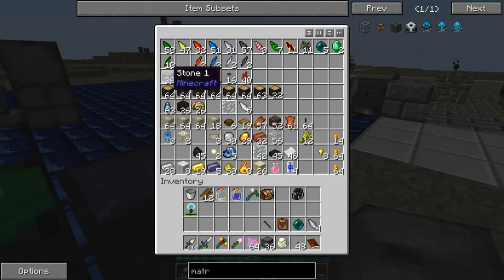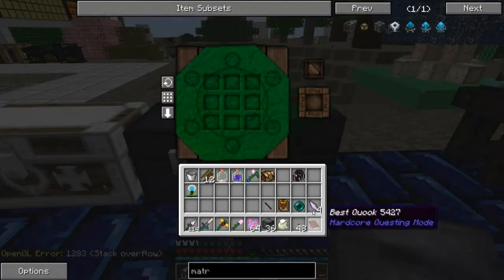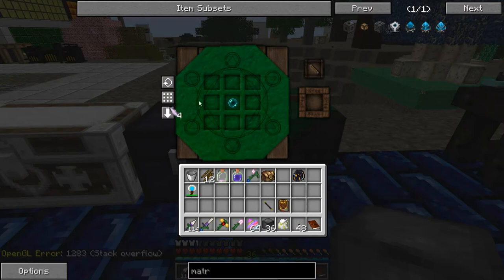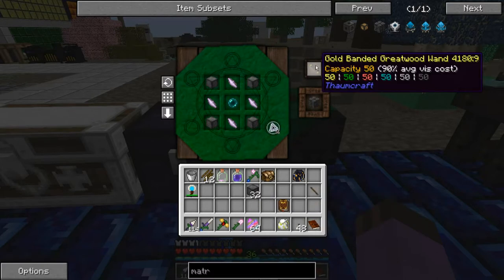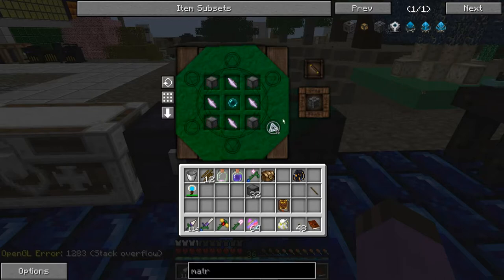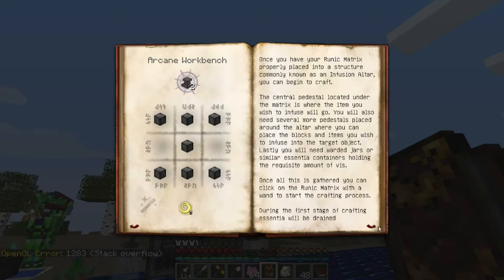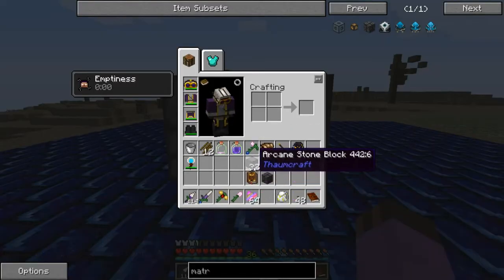The main first use I'm going to be looking for is I want to create some better wands, because this gold banded wand only stores 50 vis. There are more convenient means of recharging out there. Notice that this is going to chew up almost all of the Ordo in here. Searching in my book, it says it takes 25 of each essence to activate it, so I need to refill this thing.